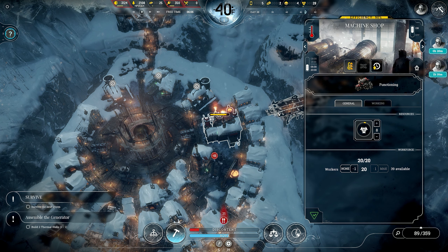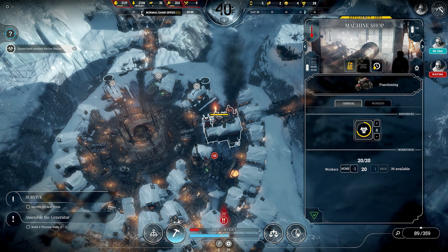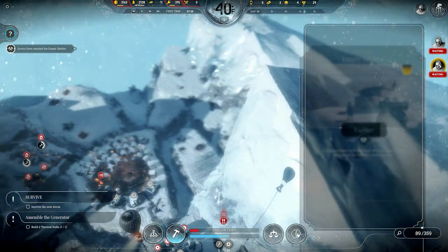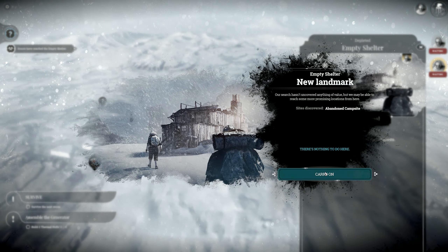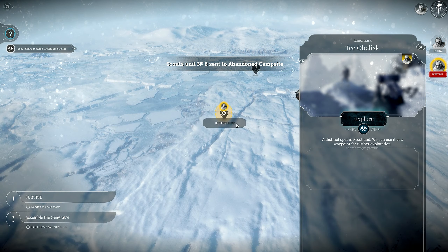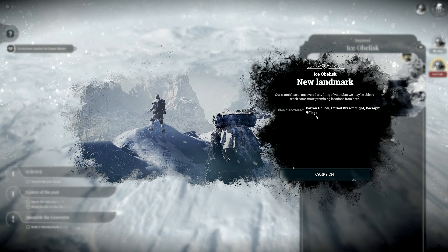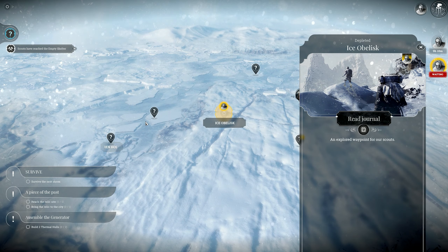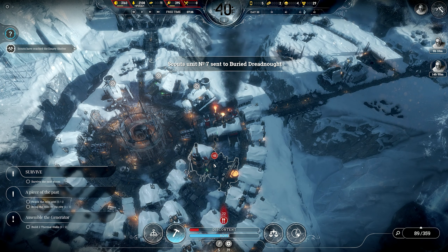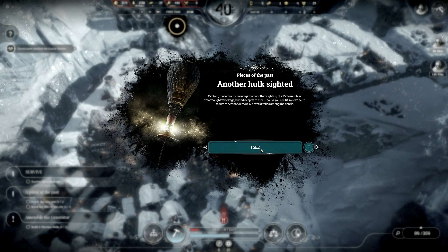Sorry, I need you guys working. Did I not have them on overtime shifts? Reached the ice obelisk and the empty shelter — we've identified an abandoned campsite. Distinct spot: barren hollow, buried dreadnought, or decrepit village. Buried dreadnought — I don't know what these things do. We've got to get this going, another hulk sighted.